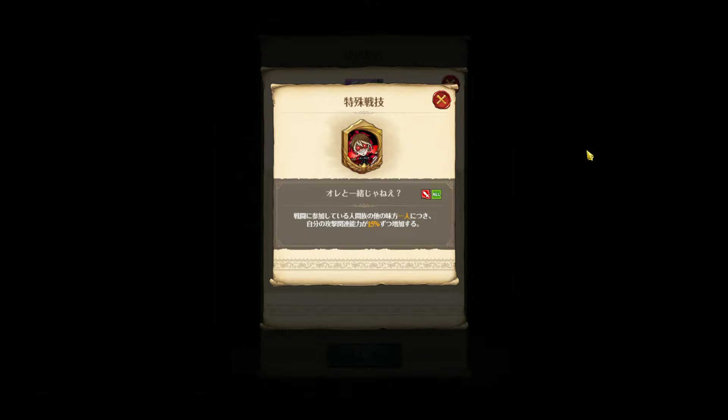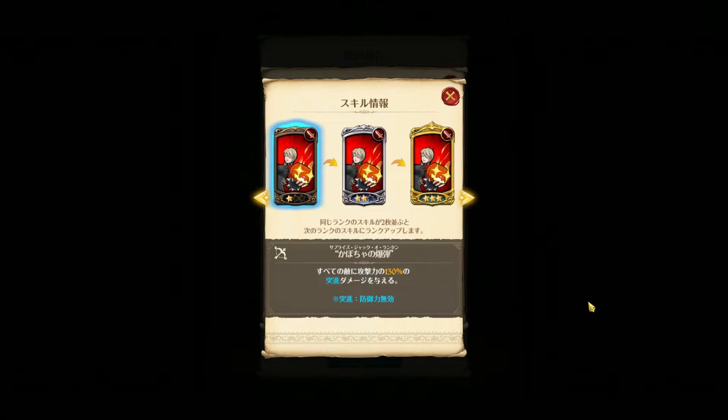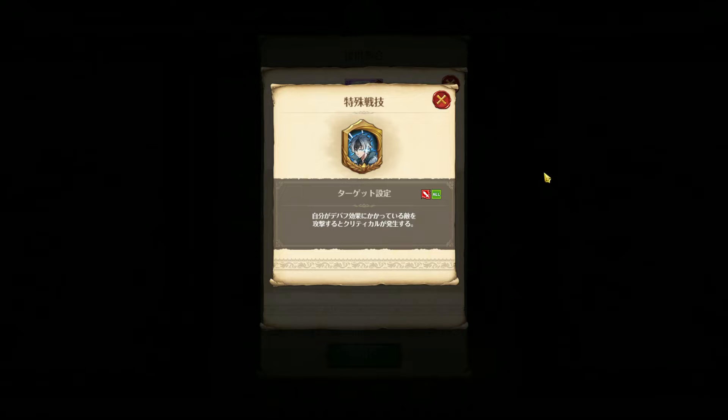You can increase her attack related stat by around 45 percent, which is pretty nice. She has a single target hit with damage, cancelling stances, and her second skill is just an AOE charge attack — nothing special. Her ultimate inflicts damage to a single target and fills your own okay drops by two.